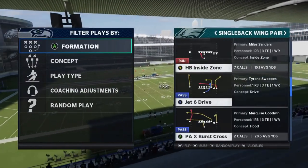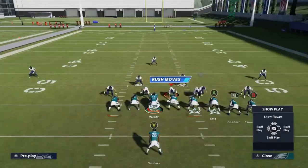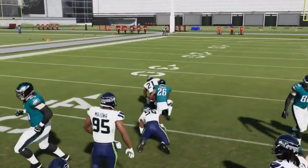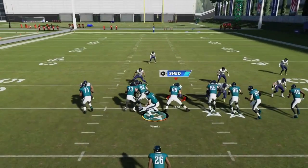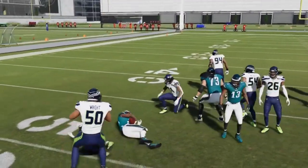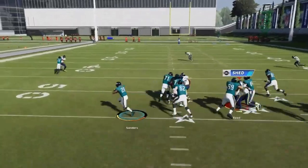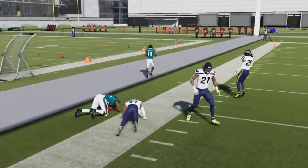Next up we got the Halfback Inside Zone. Because of the formation pulling it the way it does, you can get some good inside runs, but you can also kick it outside — it's a really good outside run as well. That guard does a good job holding the point of attack and creating that lane, then peels off. And that receiver just blasted the cornerback, so it's a really consistent run overall.